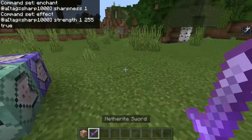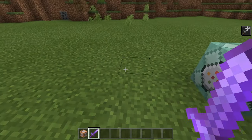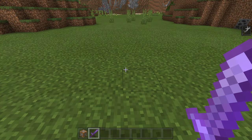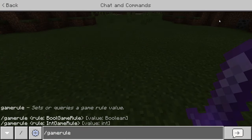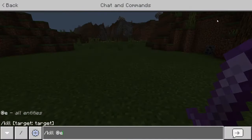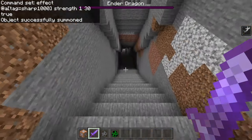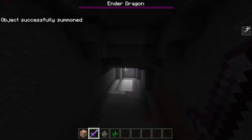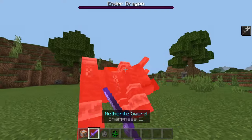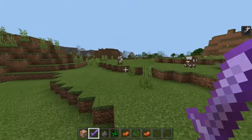Now whenever you hold a sword it will be shimmering just like that. You will probably see on the left-hand side a bunch of text output — I don't see it because I have it turned off, but to disable that you say /gamerule commandBlockOutput false. Now if we go ahead and summon the ender dragon, we can one-shot him just as you see right there — he just died. And if we spawn in a ravager, he dies instantly. As you can see, anything that gets in our way we can just kill.